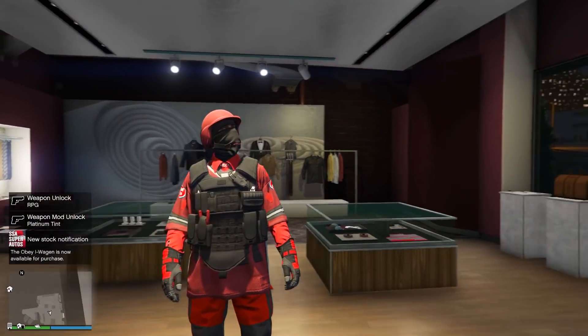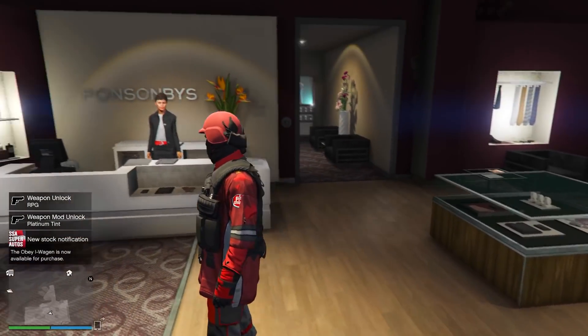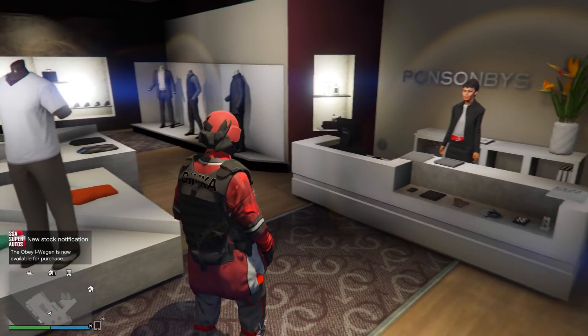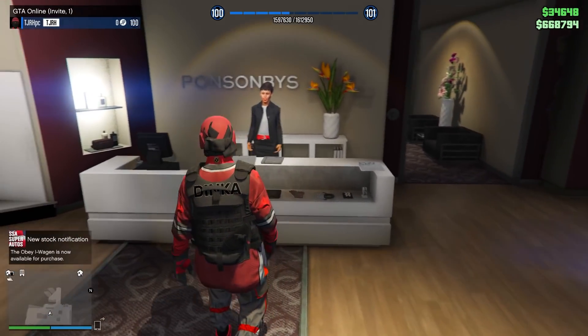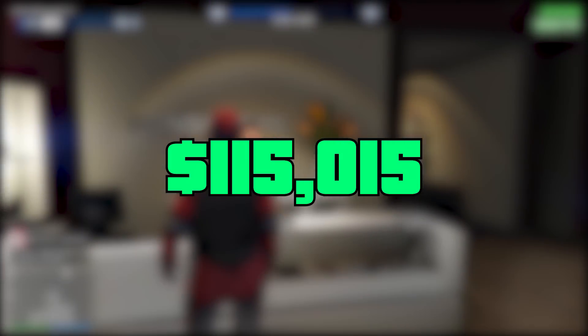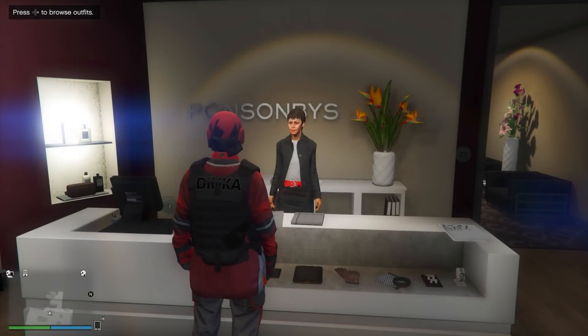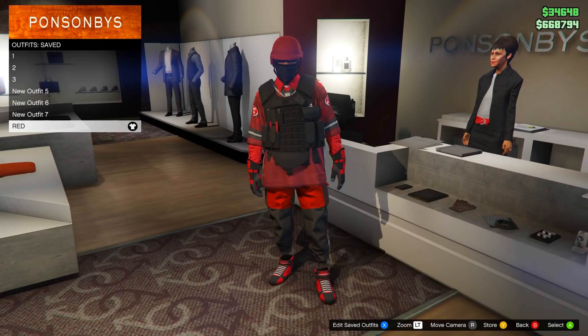All you need to do is come to any clothing store on the map — it doesn't matter which one. You want to make sure you have the required amount of money in your bank, so make sure you deposit it. From here, go up to the front counter and equip the outfit you would like to keep.